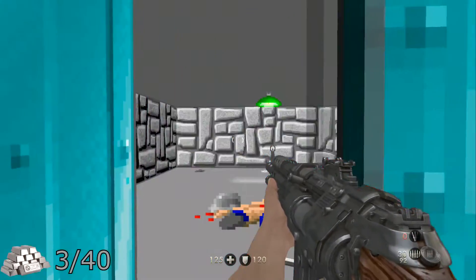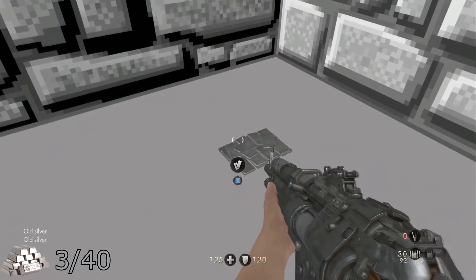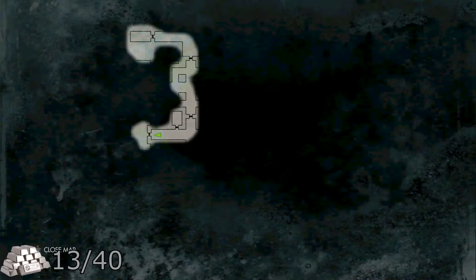For your first three pieces of silver, get to this point on the map and in this little side room there will be two soldiers. On the floor at the other end will be your three pieces of silver.